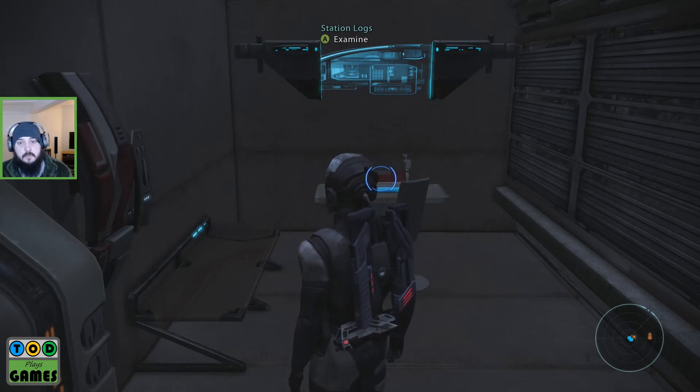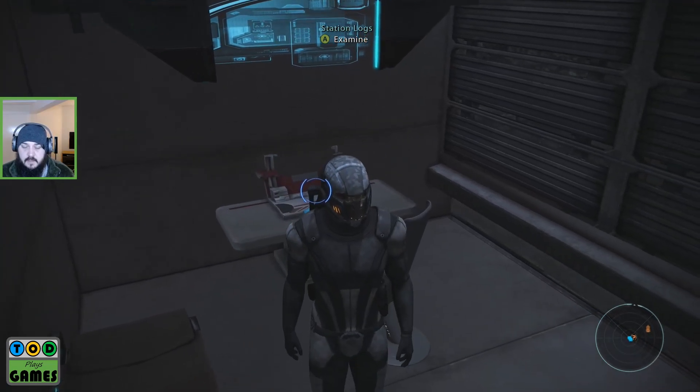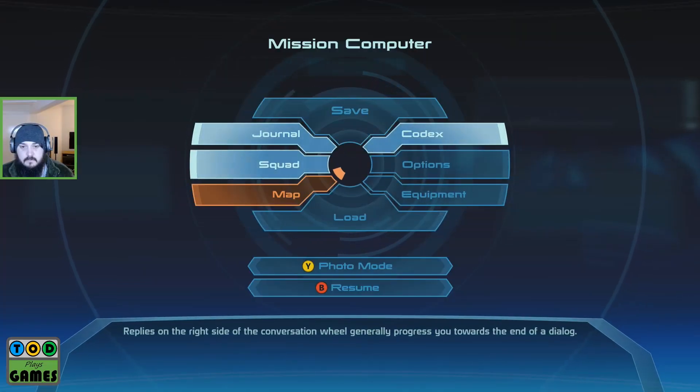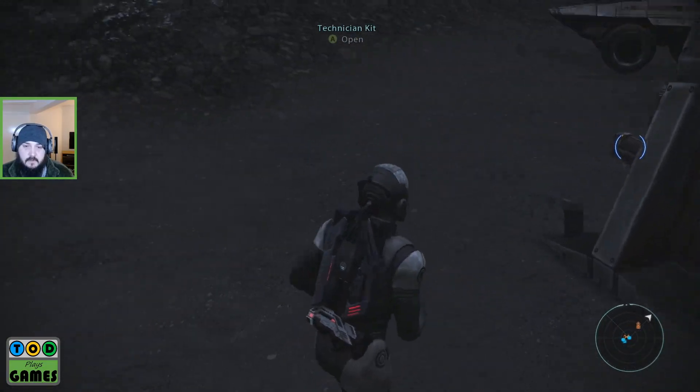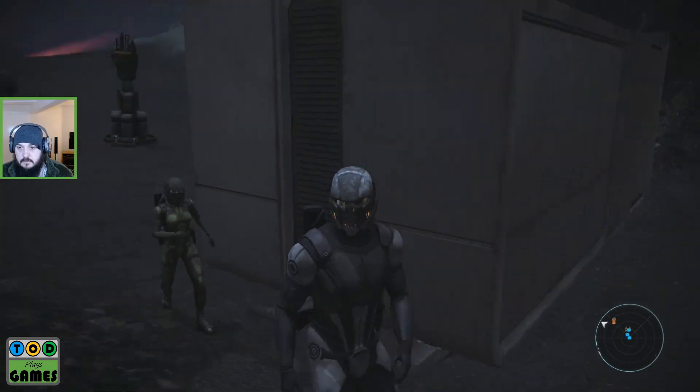Where Shepard won the Star of Terra — I think it's the Star of Terra — and became the biggest hero in the Alliance. This is the turning point where it starts to get dark. Survey station three, final entry logged by Engineer G. Mendel: the central transmission tower is on the fritz again. No one ever listens to my warnings about single points of failure. When Sludge shows up to relieve me I'll go see if I can get the old girl back up and running. So there's a main facility and a transmission tower that's on the fritz.